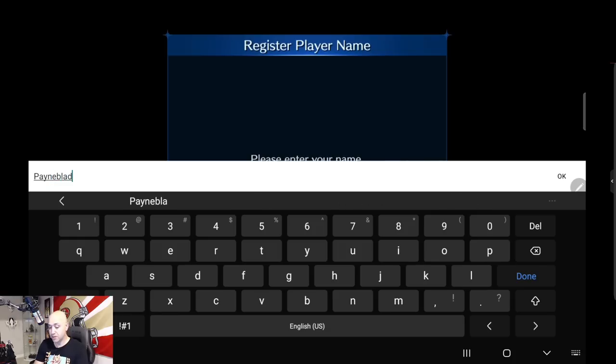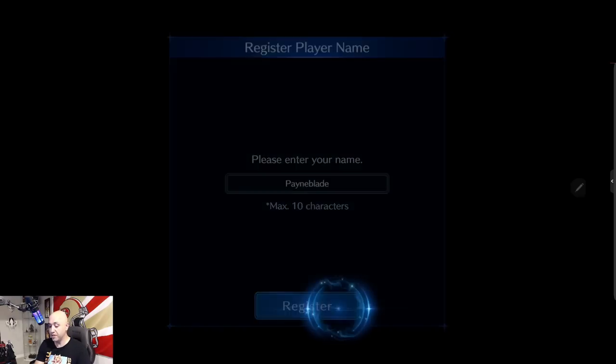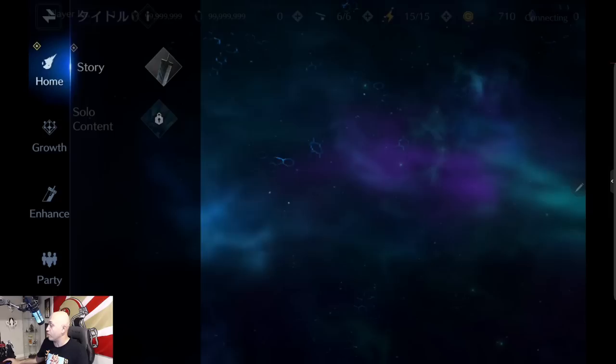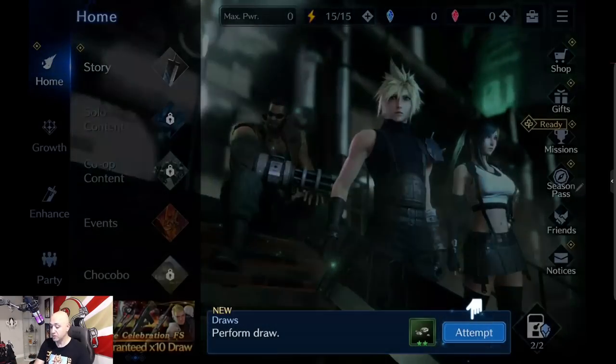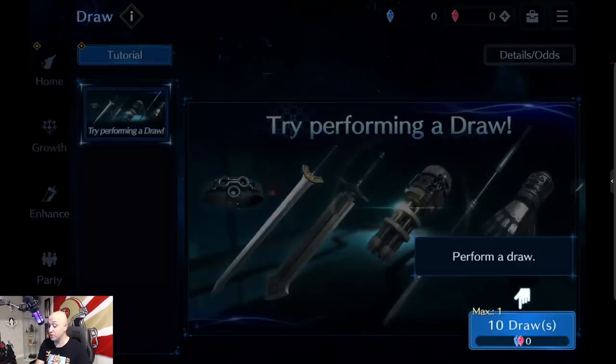Sorry guys, doing this on a tablet that is brand new and doesn't recognize that 'Pain Blade' is pretty much in every single dictionary of my words. Okay, we've done the name entry, we've skipped the tutorial — we're here now. Go ahead and do the draw system.